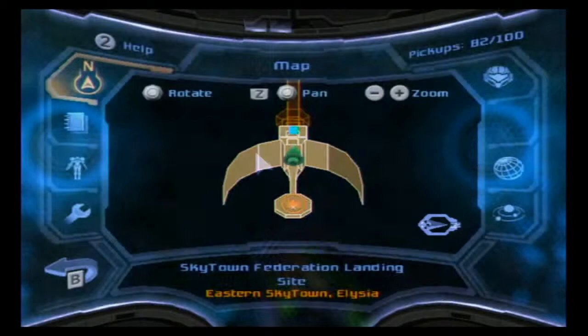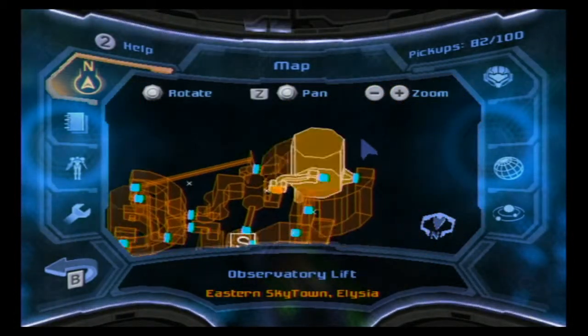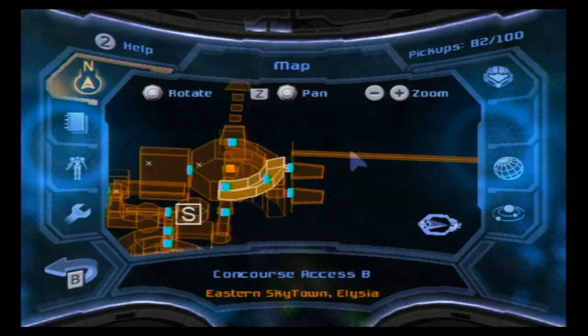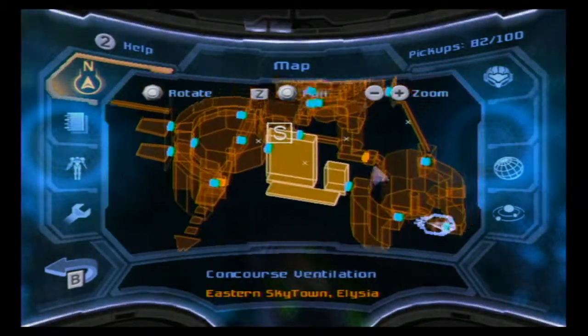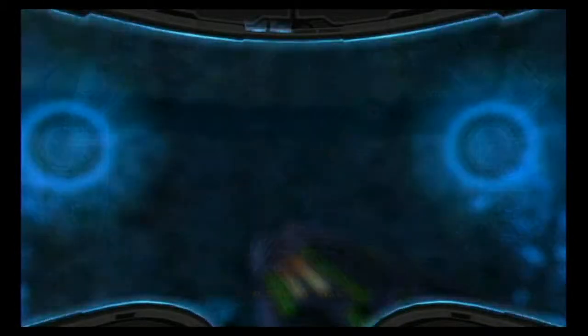This is the right place, right? Yeah, I'm in Eastern Sky Town. Alright, I just gotta go back along the tram. See, I've cleaned this place out — I don't think there's anything left in this area at all. I've completely cleared this area. Okay, so I need to go back to this room and go left.